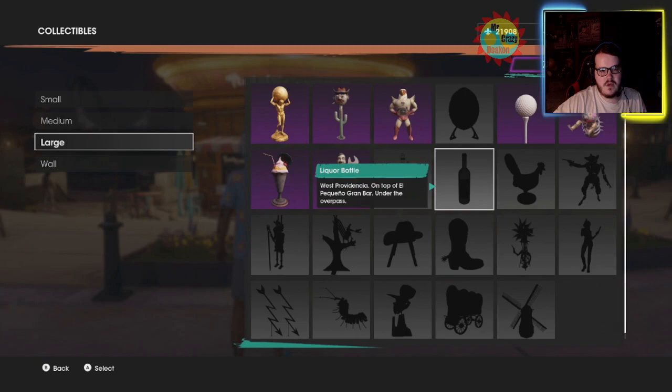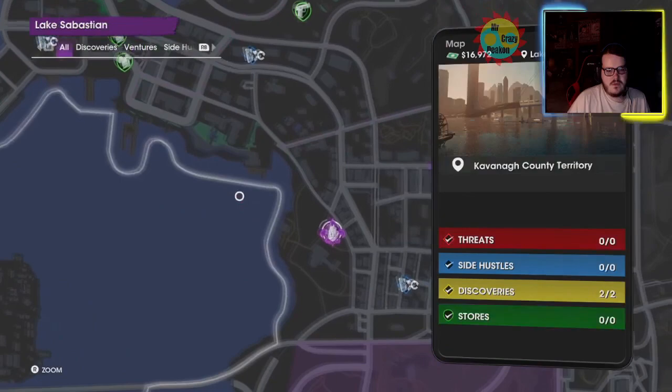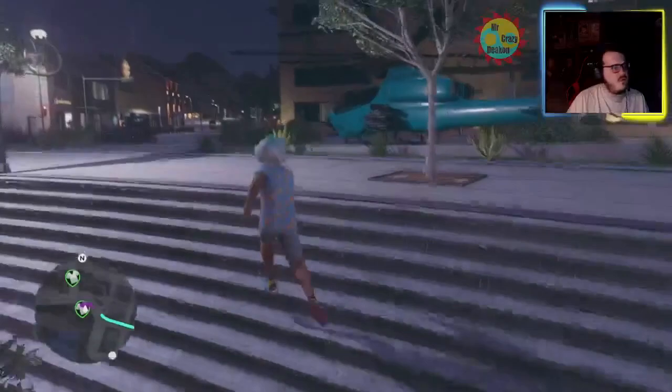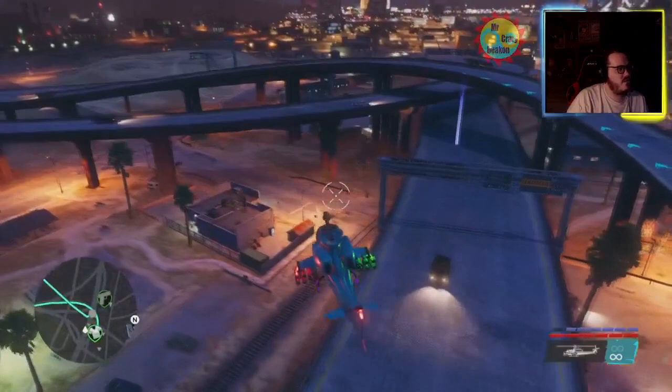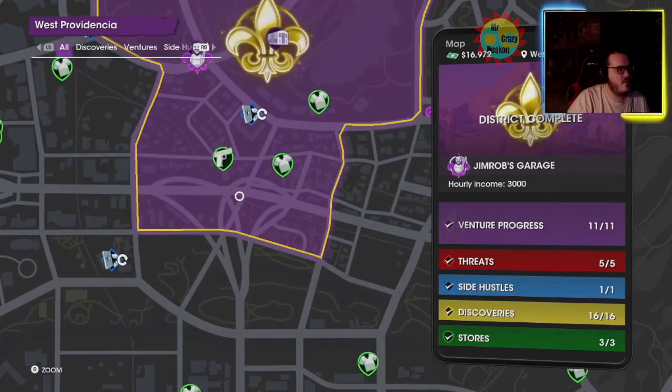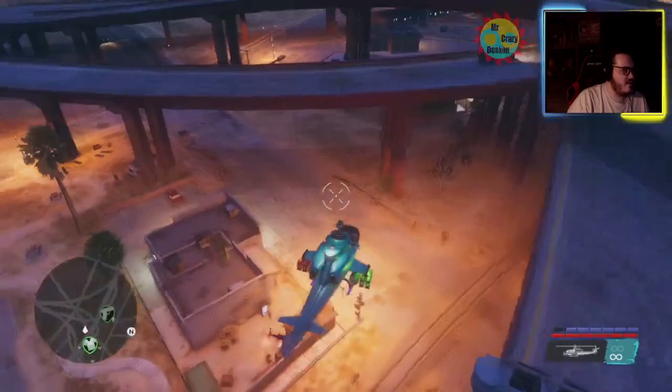The next one we can grab is the Liquor Bottle. Looking at my map, it's not too far — at least it's not across the map. It's down here, probably right in this mess of the junction. When we get close I will show off where it is. Okay, we've gotten to the junction — it is right in the middle here, in the middle of this mess. It's on a roof. You can see it right here.